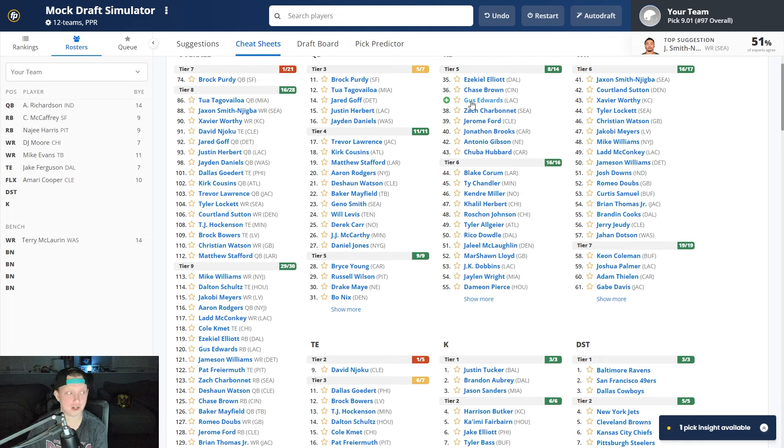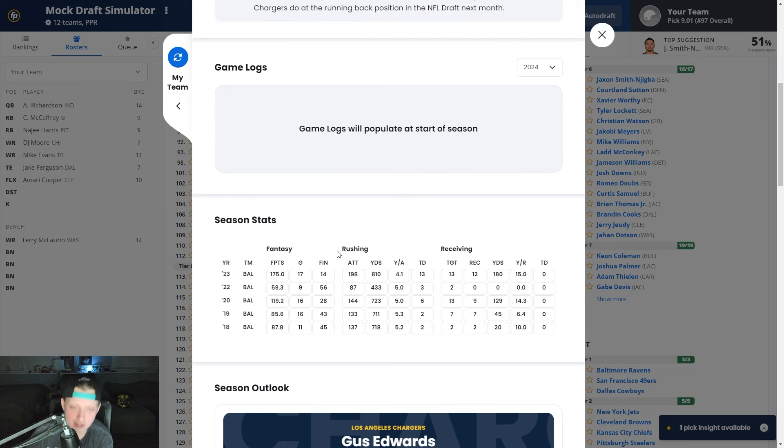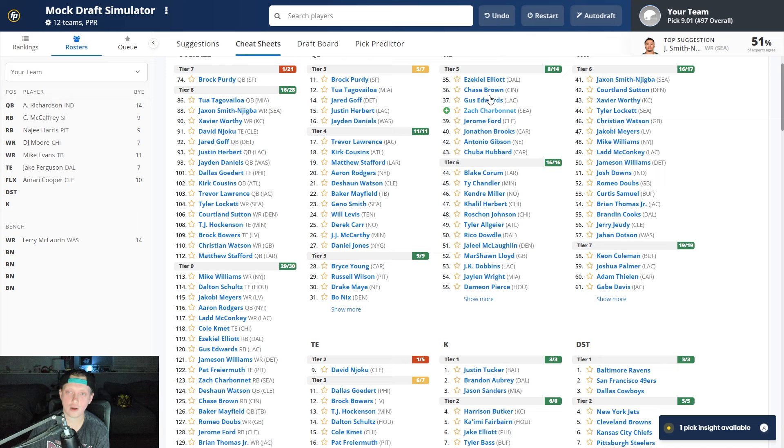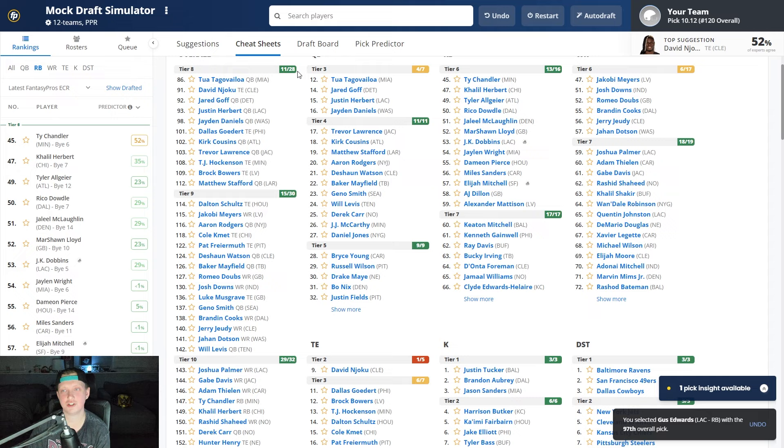After Jake Ferguson we pick again, and I think going with who I believe will be the lead back on the Chargers makes sense. Gus Edwards — he sometimes looks like he's running through quicksand, but he's been averaging five yards per carry most seasons. More importantly, Harbaugh wants to run the rock, so we're going to see a lot of Gus Edwards this season. On the goal line he's just slippery and always finds his way into the end zone. So we're going with Gus Edwards.